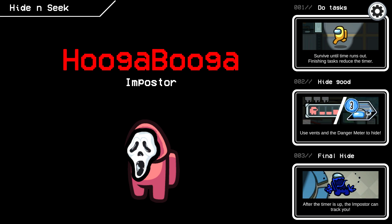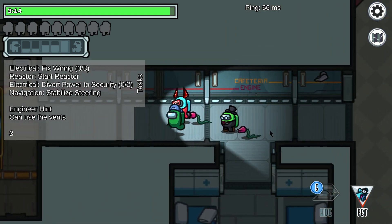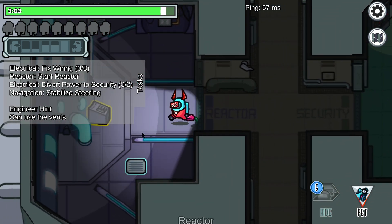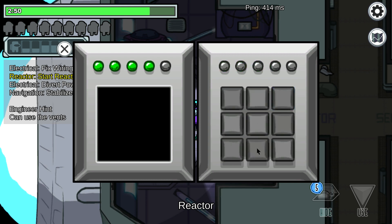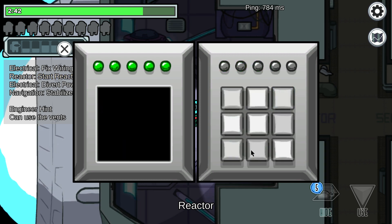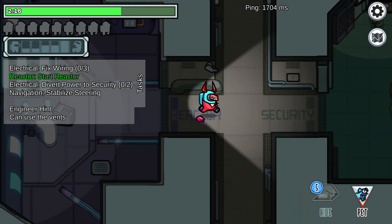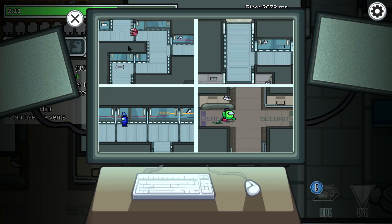Okay boy, where are you? Yeah, Final Hide is what it's called. Okay, we gotta go this one. Clark, I see you. Oh, that scares me every time. Clark, I have to do reactor. Guard the door please. I am master, I'm checking the cams — he's on cams, he's at navigation, he's in weapons.